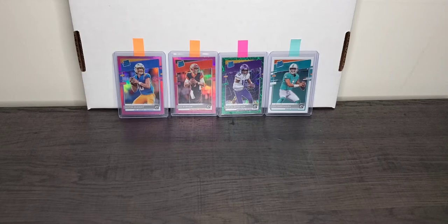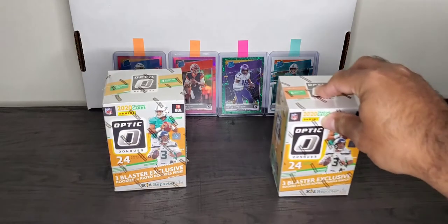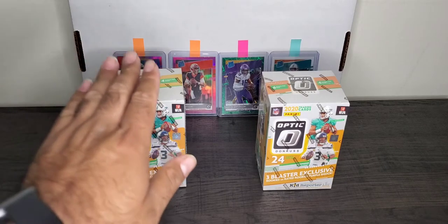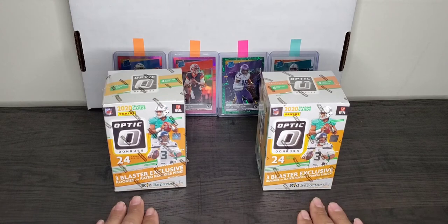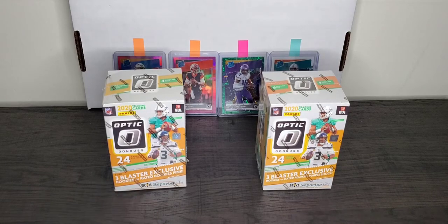So you know what I have. But it's a battle today — it's a blaster battle. In the red corner we have the blaster from Target, and in the blue corner we have the blaster from Walmart. Which blaster will have the best pulls? Well, we're going to find out today. We're going to rip the boxes, put the six pack on this side for Target, six pack on this side for Walmart, and open them one by one. At the end we'll recap the best hits and vote on which blaster has the best packs. So let's get into it.